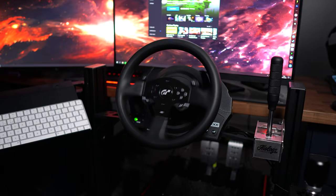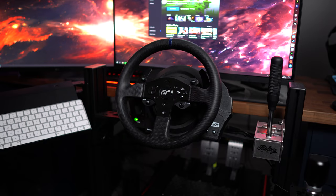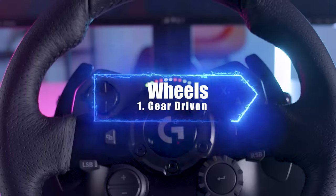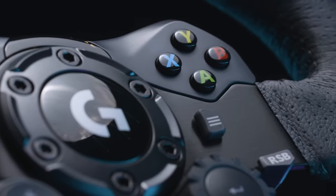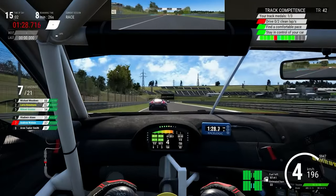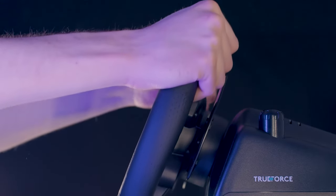Moving on to the actual wheel, I would highly recommend a force feedback one that reacts in real time to what your car is doing on track. There are three types of force feedback wheels available right now. The first type is a gear driven wheel and the most popular ones are Logitech's offerings like the G29, G920 etc. These are entry-level wheels, which means they're the cheapest at generally under $300, but they come with drawbacks like lack of power and being very noisy.